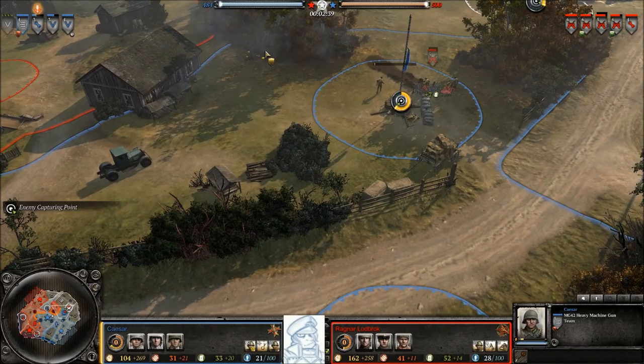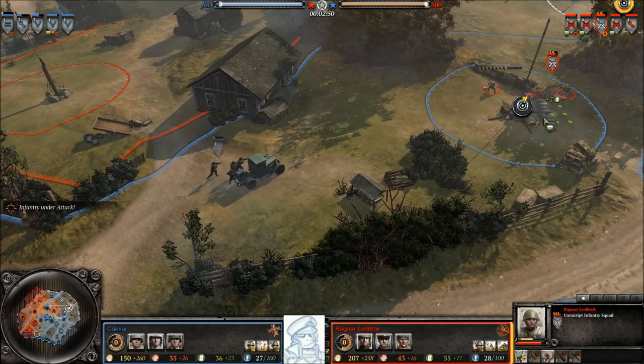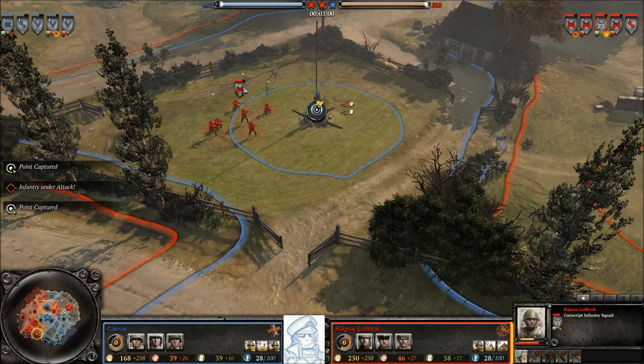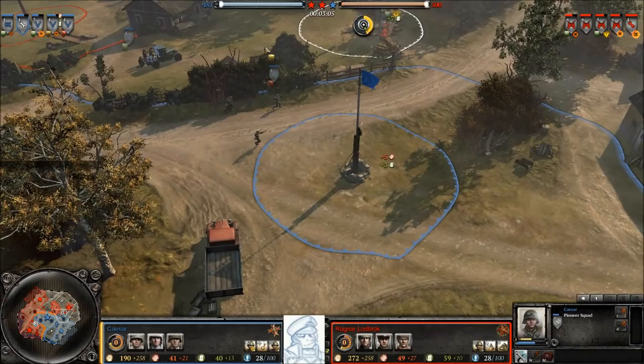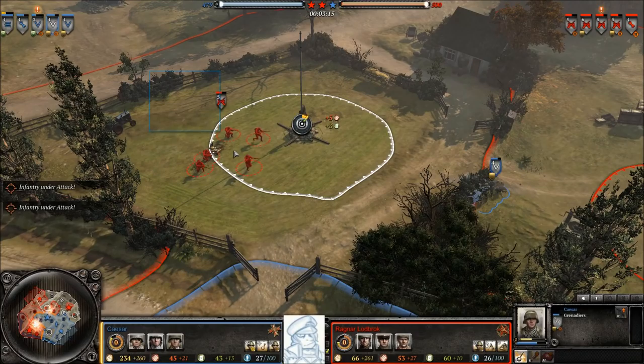Caesar hits the capture point and pushes south, but needs more support to pull it off. He's shifting the MG42 around — there are a lot of options for Caesar but his force is spread in many directions, meaning his strength is watered down. Conscripts are making a play — almost done, but they've been caught in the open, just barely suppressed in the nick of time. There's a lot of action going on across several points and certainly a lot of management here for both Caesar and Ragnar.